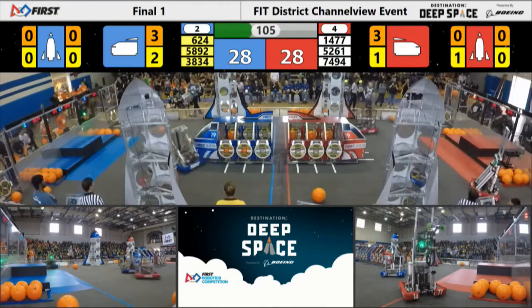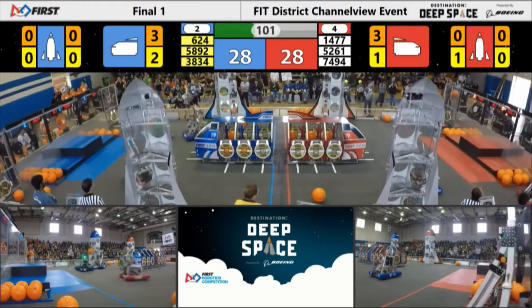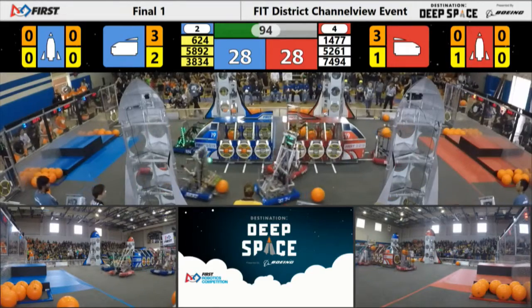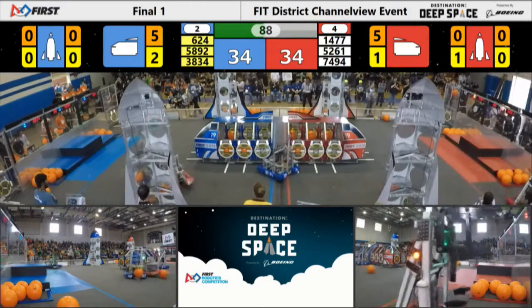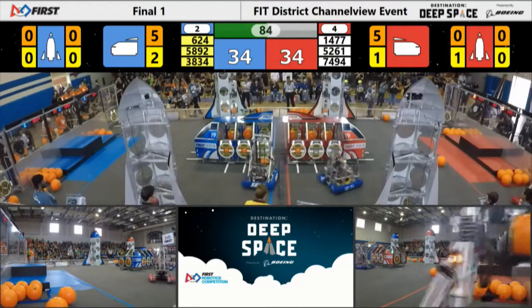They've got cargo and hatch panels on their cargo ship. The Red Alliance has got one hatch panel on the cargo ship, but they've also got a hatch panel over on their robot — that's why we've got a tie score. About 90 seconds. All kinds of robot action over on this side of the field. Texas Torque able to get some cargo into their cargo ship. 34 all, coming up on 80 seconds left.